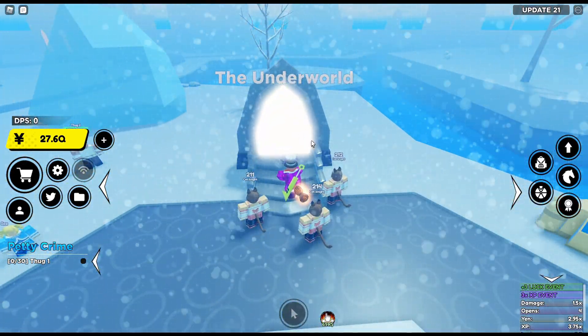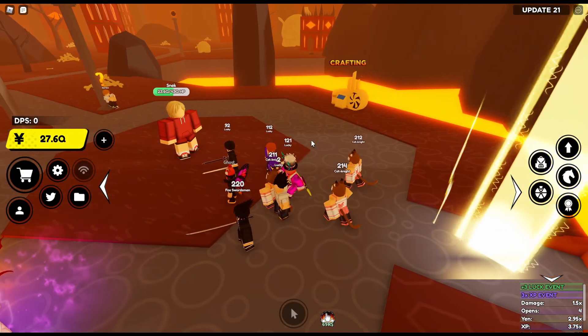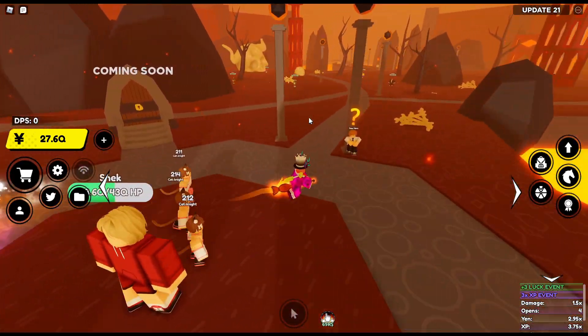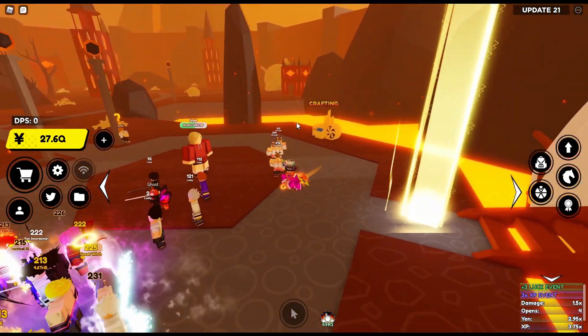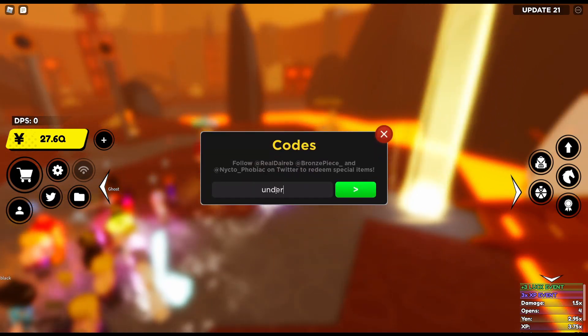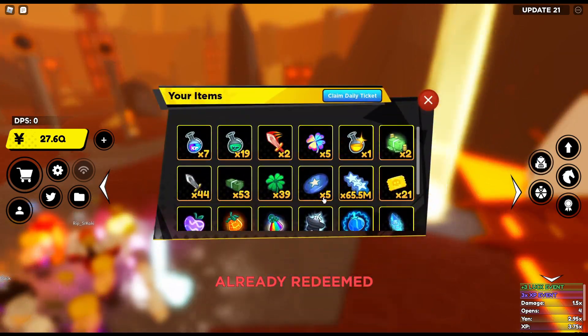At the Icy Waste, there is a new map called The Underworld. It costs 3Q yen, so that's pretty expensive. Each star in this world is 228 trillion. As of right now, I do not know what anime this is based off of yet. There is also a new code with this map, which is called Underworld. I've already redeemed this — you can see a few good items.